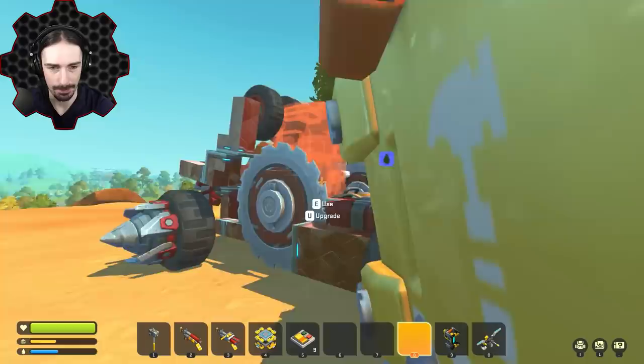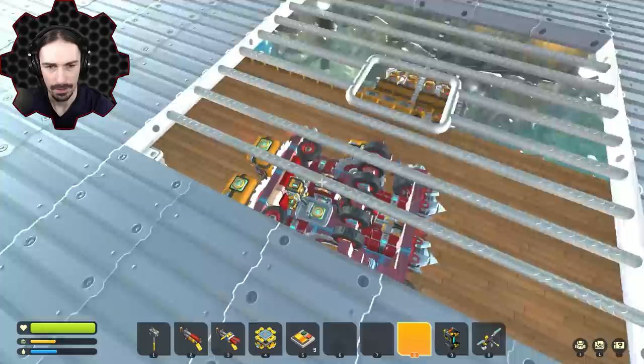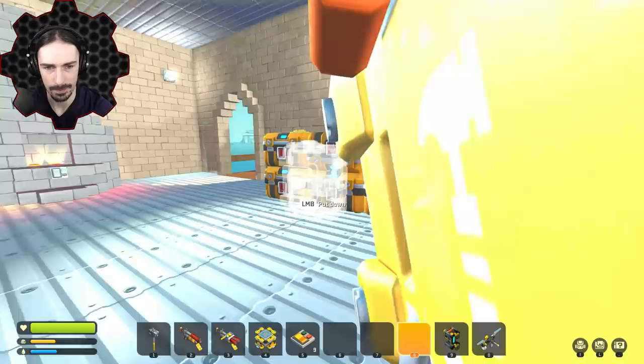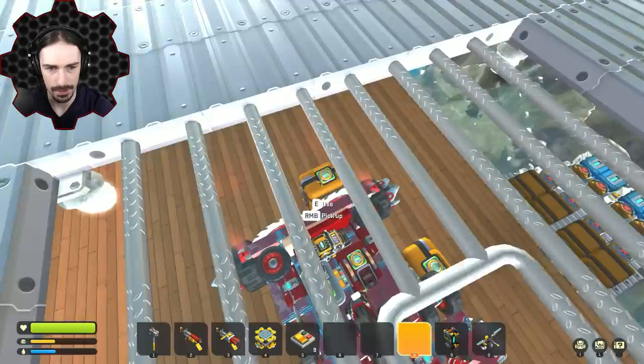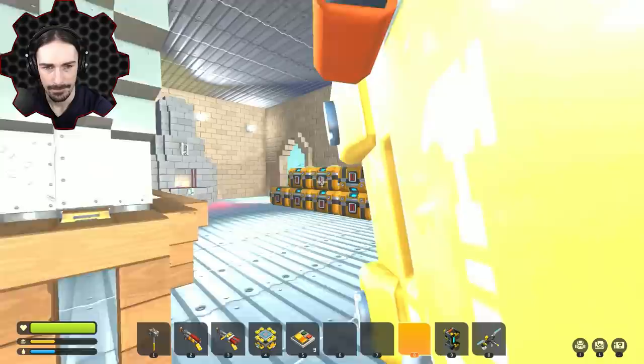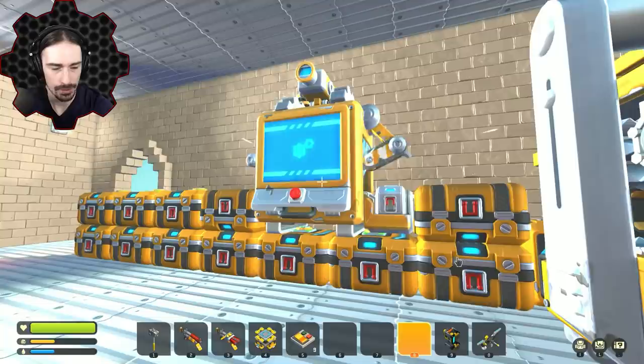Let's carry these back and make ourselves some more fuel for the flyer. I'll go ahead and park underneath our grate, then pick the chests up. I'll put them over on this side — this will be the oil side. One, two, three, four — this should be thousands of oil. Let me check: if I want to create gasoline, I've got plenty of oil, so let's go ahead and start putting that on repeat.